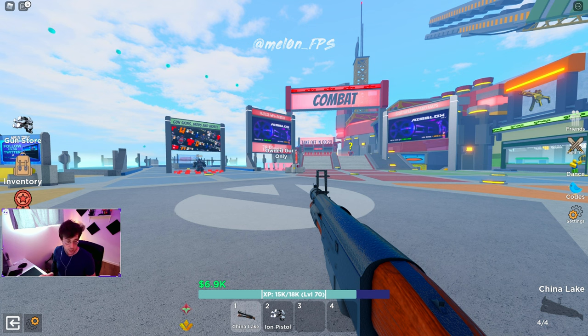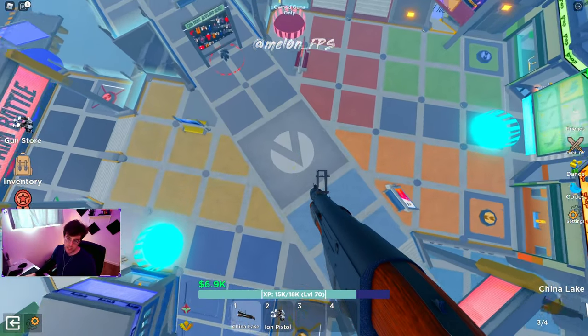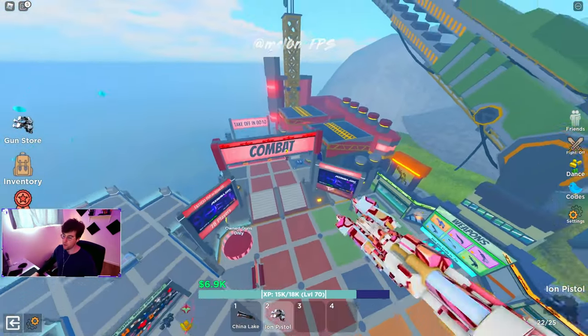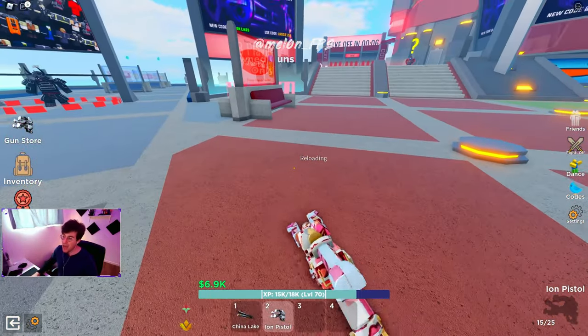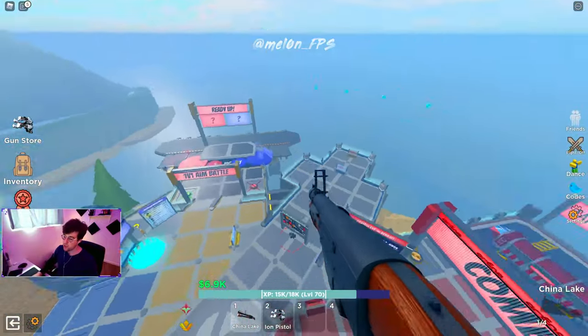Now let's get into some more advanced stuff. First, we're going to cover rocket jumping. Rocket jumping is super straightforward — take any explosive gun: China Lake, RPG, Supernova, any explosive. Aim at your feet, jump, and click fire. That's all it is. If you've played Quake or TF2, you'll know how to do this. It's very useful because you can get a huge height advantage on people very quickly. However, you are a sitting duck in the air. If you're going against any Paragon-level player, you will get shot out of the sky guaranteed.